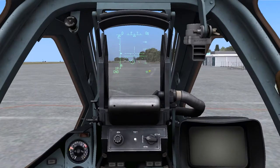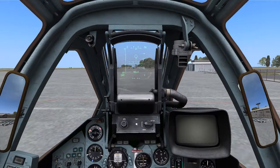On the HUD we can also see a symbol in the bottom right — in this case 'B' indicating bombs.